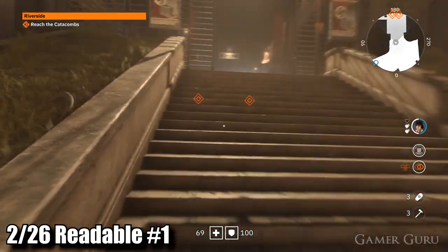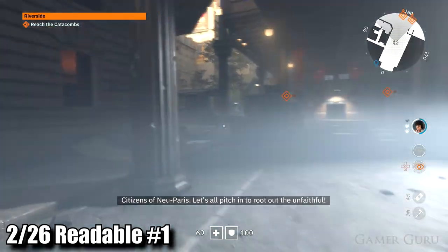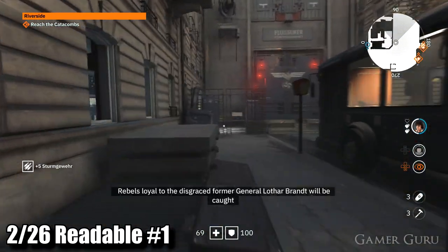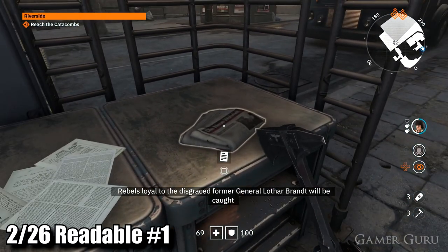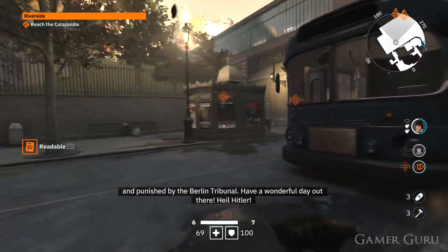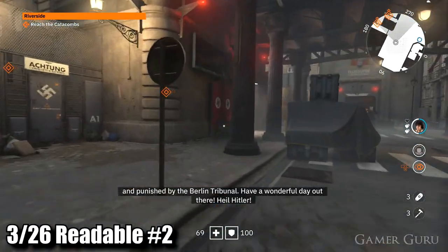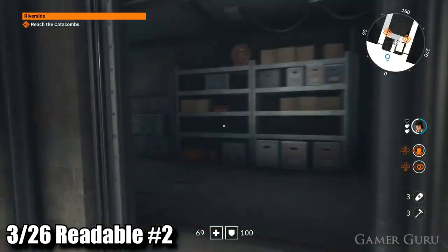I've taken the liberty of killing off any remaining enemies in the level and we're going to do this without any jump cuts between areas, just to make sure nobody gets lost. We want to progress through to the area with the boss — take a left until we get into this little cage room. Inside here we're going to find a newspaper, readable collectible number one. From here, cross the road to the other side and go through the hallway to the left. In this next room, on the table, we'll find readable collectible number two.